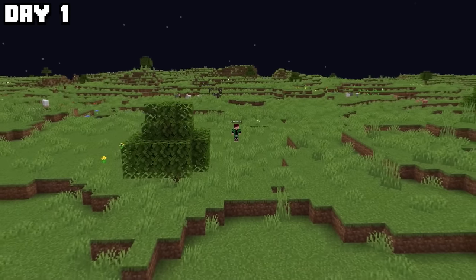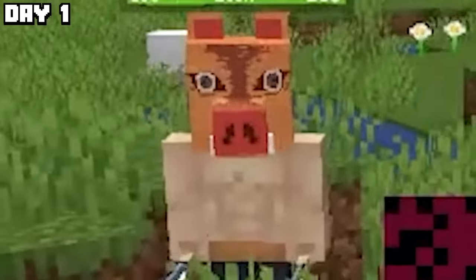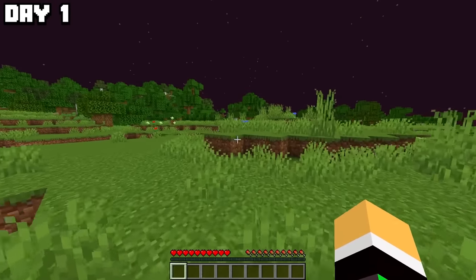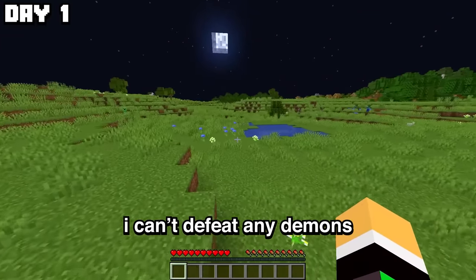On day one, I spawn into the beta version of the Demon Slayer mod. Why do I look like I'm from the manga? And why does Inosuke look like that? The first thing I'm gonna need to help me survive is a Nichiren Sword, which is usually made using Scarlet Ore. But I don't even know if it's possible to get the ore or even craft them in this version of the mod, which means I can't defeat any demons.